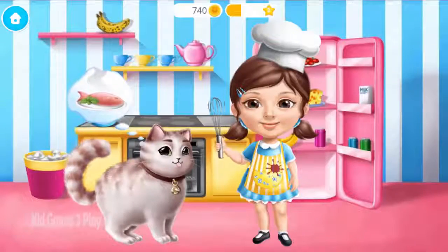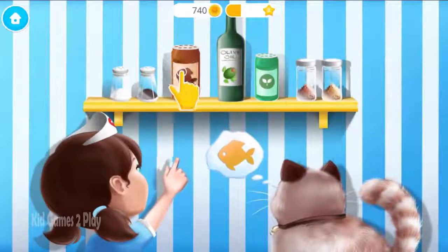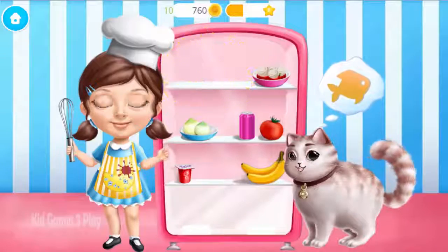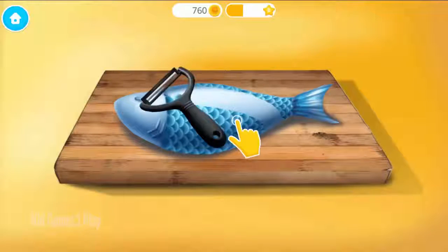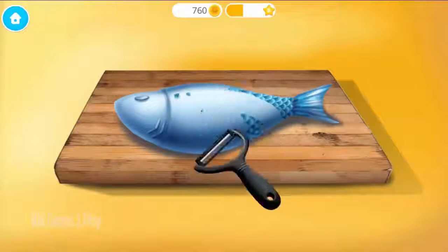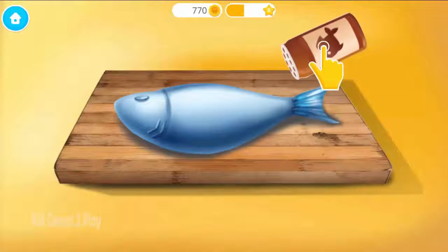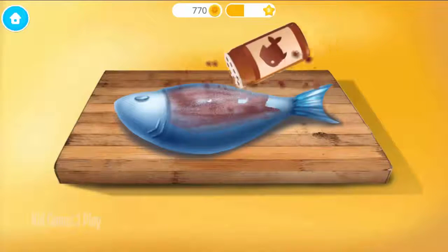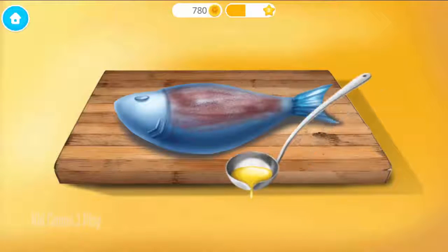Let's meet Mr. Fluffy! First we need some fish seasoning. Now take the fish out of the fridge. Great! Now remove the fish scales. Sprinkle it with fish seasoning. Add some olive oil.